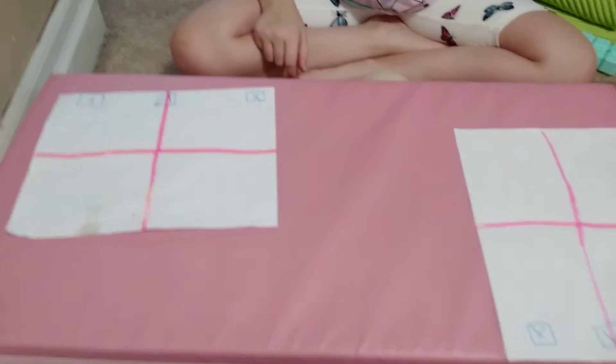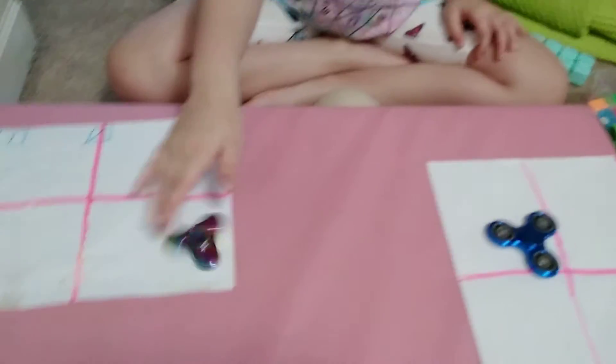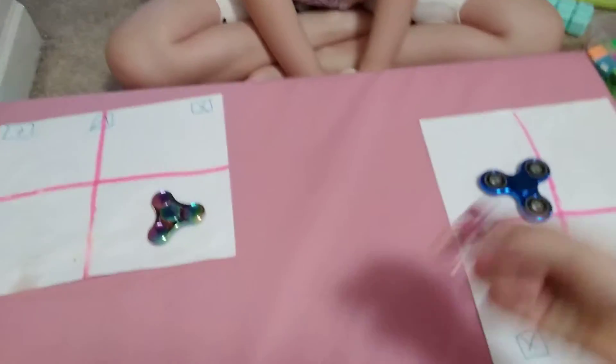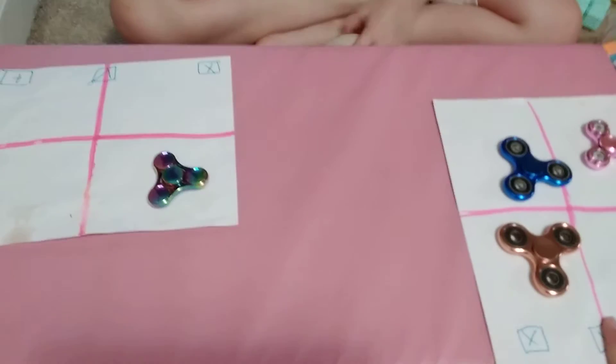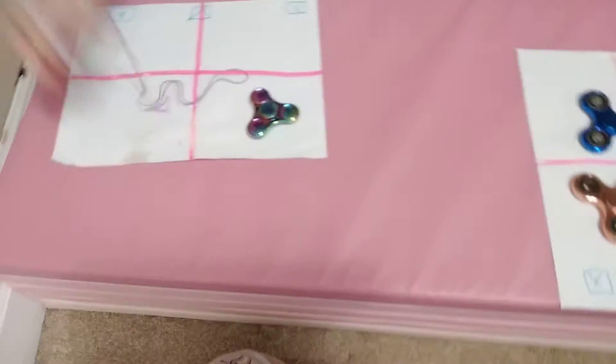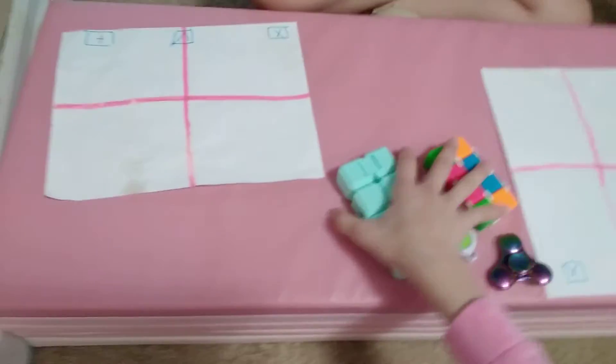Trading this metallic fidget spinner! I'll add a metallic blue fidget spinner, a metallic pink light-up fidget spinner — but it's a little bit broken, the lights don't work anymore — and all these metallic fidget spinners. Accept. Add one more. If you add another blue item, which you already did, I'll add on the fidget cube if I can take away the pink fidget spinner. Okay. We have the fidget cube and this one. Accept, accept, accept. That's a lot of things I got. Score!